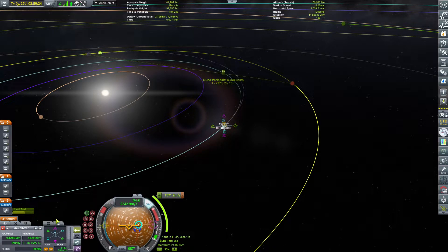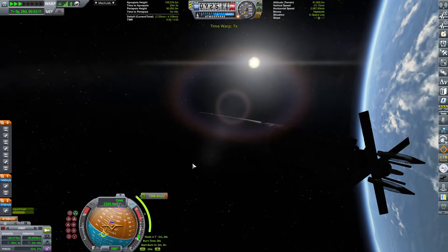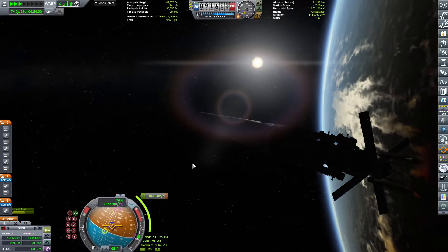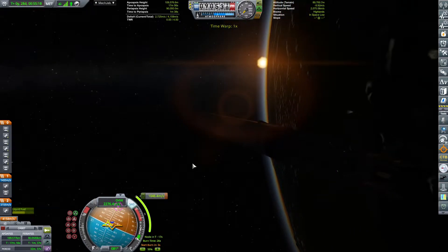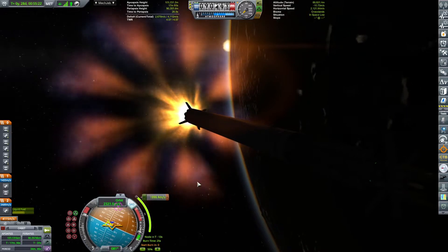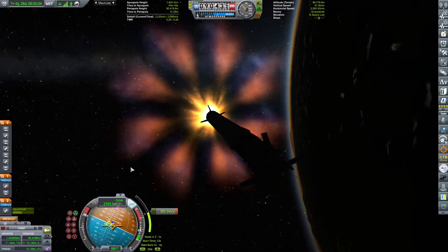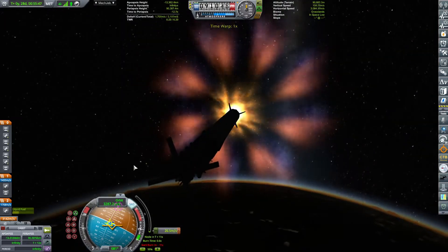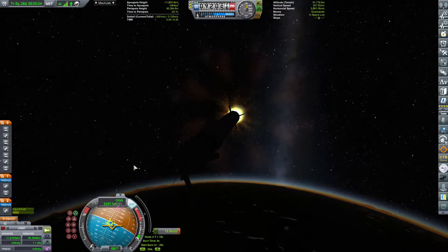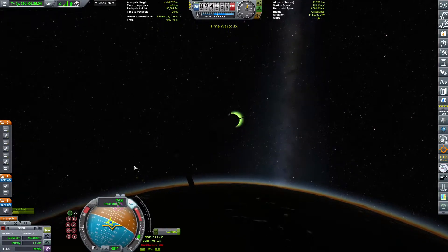I'm going to keep it somewhere about there after a little bit of fiddlage. That's fiddlage done. Let's proceed straight to the burn, which will be happening within the next minute. Sadly it's on the non-lit side, but at least the burn shot will be looking amazing. The first craft has completed its burn, just going ever so gently to make sure that we come as close as possible to the Duna encounter.